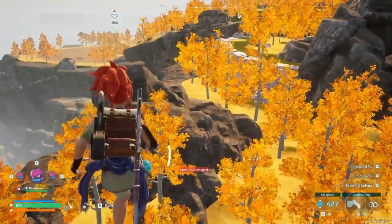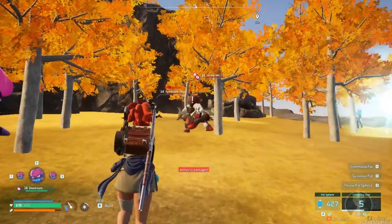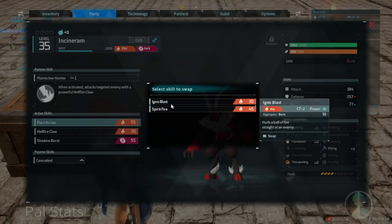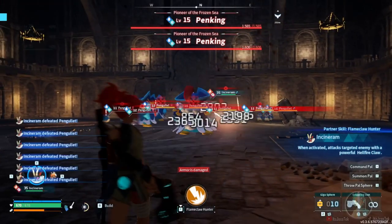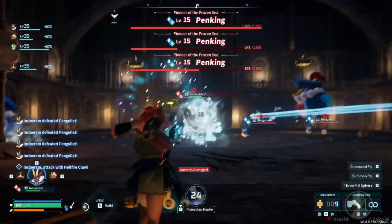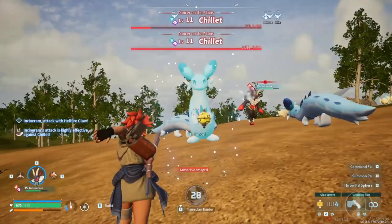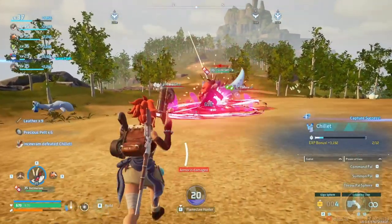Incinerams: there is one location where you can get a technically free, very low level Incineram. It's found on the tippy-top mountain just a little bit north of the spirit tree — nearby anyway. He is level 10, so just get a couple levels up and you get him. He has an active known as Flame Claw Hunter, which means you command Incineram to use his exclusive ability, Hellfire Claw. He and other personal active pals can cast their special ability twice — you command it once, then the pal casts it themselves, and both share their own independent cooldown. He is a dark pal that does fire damage.